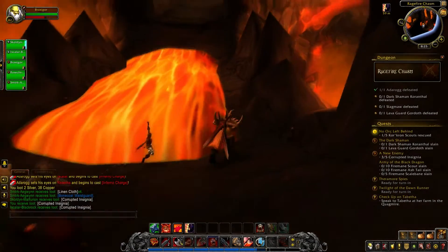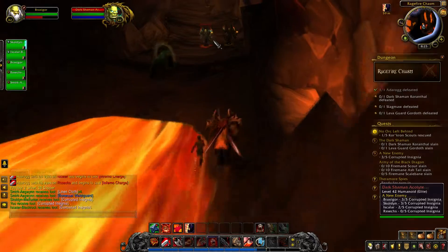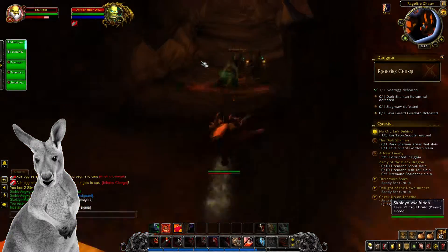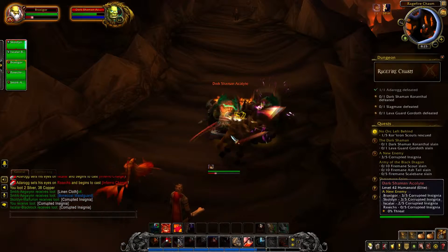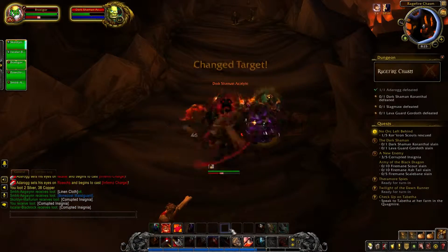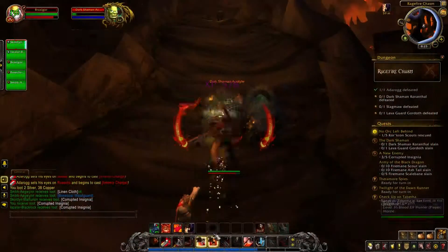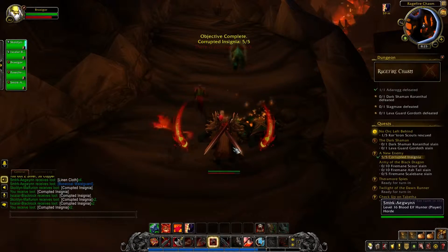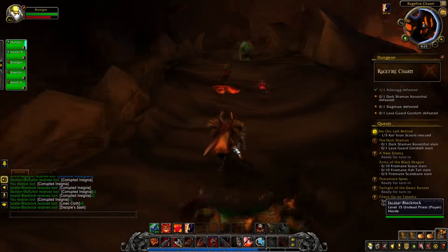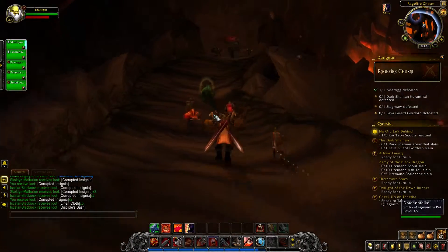As you can see on the screen right now, the Ragefire Chasm is a very hot place — because of the lava! The Chasm is located in the Horde capital of Orgrimmar, which means it's pretty easy to access by Horde players. But what about Alliance players? It could be very difficult to run through an enemy's capital to reach a dungeon entry. But don't worry — if you use the dungeon finder, you and your group will be teleported right into the dungeon.